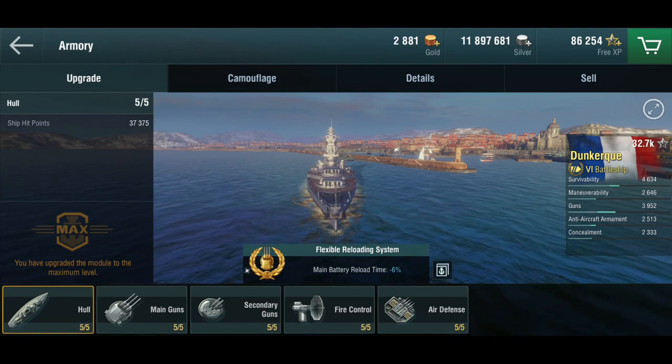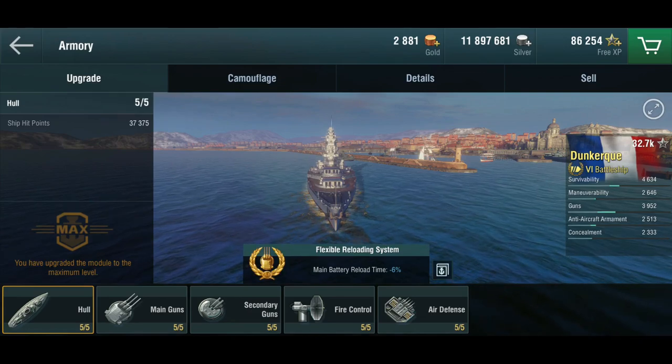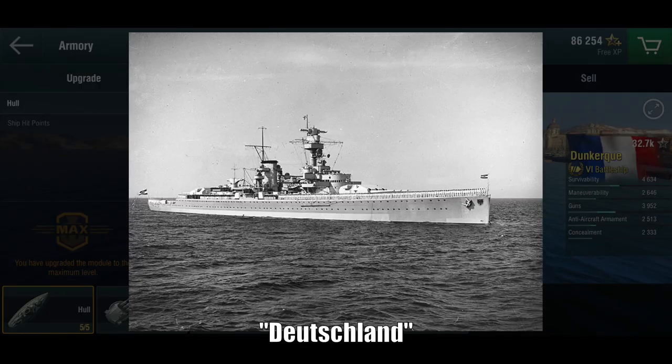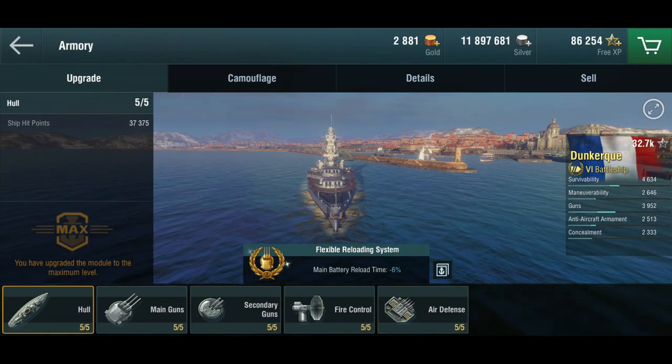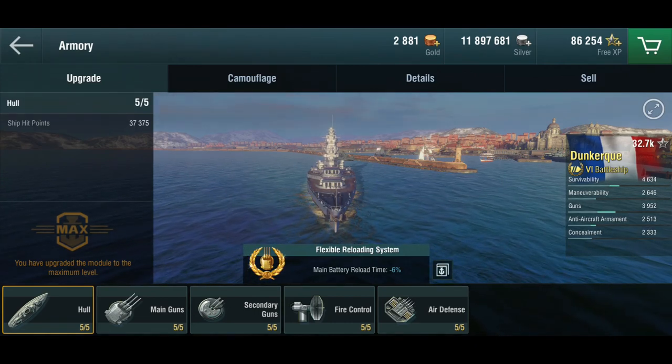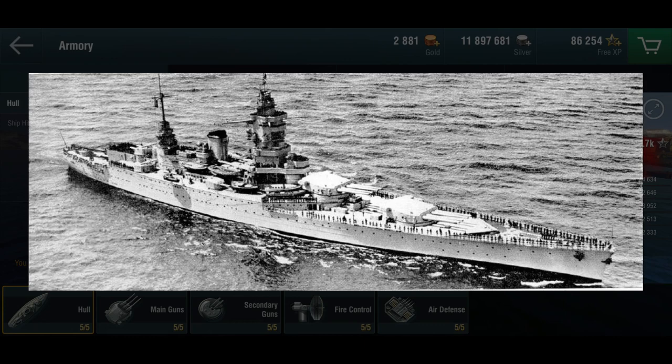Enter the Germans, as usual, making things difficult for the French. The Germans came up with the Deutschland class — they called them cruisers, but the British called them pocket battleships — things like the Admiral Graf Spee, the tier 6 German extremely heavy cruiser with 283-millimeter main guns. So the French panicked and said: we're going to need something quick, something with enough armor to defeat the 283-millimeter guns, and big enough guns to sink them in return.